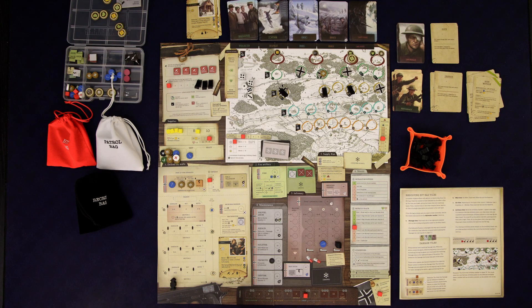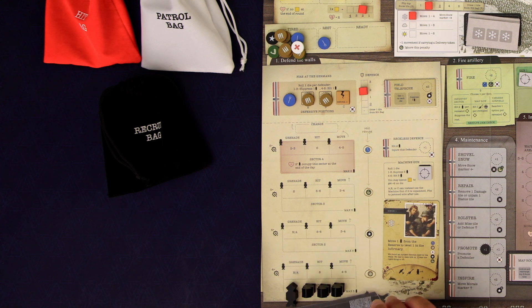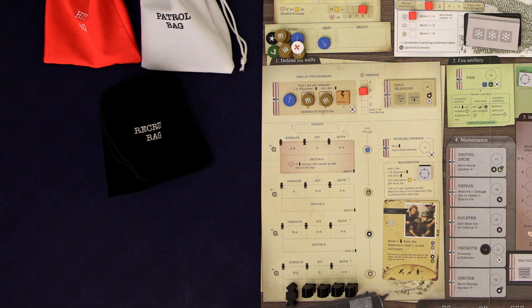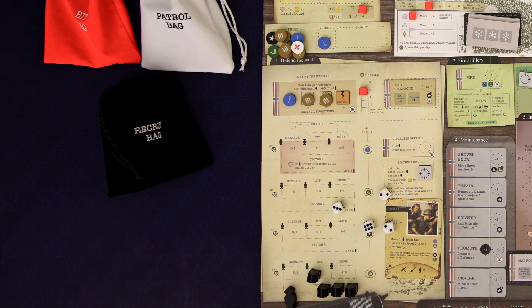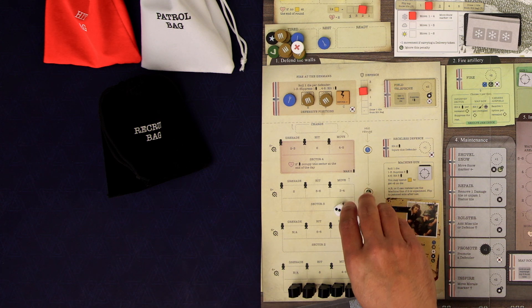We can resolve the miss tokens by discarding them and then resolve the plane token — that's minus one supply, which is one reason why it's nice to have a lot of them. That token goes out of the game. That could have been worse. Now we're going to resolve infantry just like we've been doing — four new ones. We roll for them — no sixes. Okay we got one six so that's one hit. Our defense is two so no one's going to get hurt.